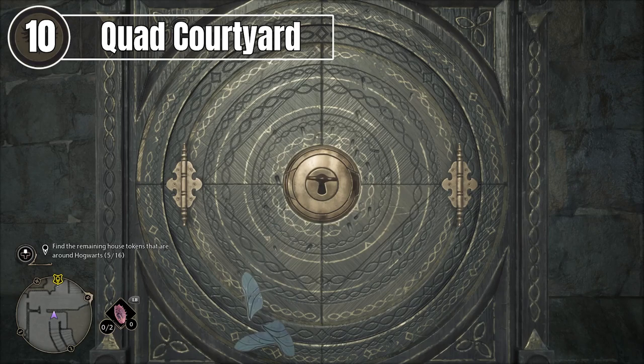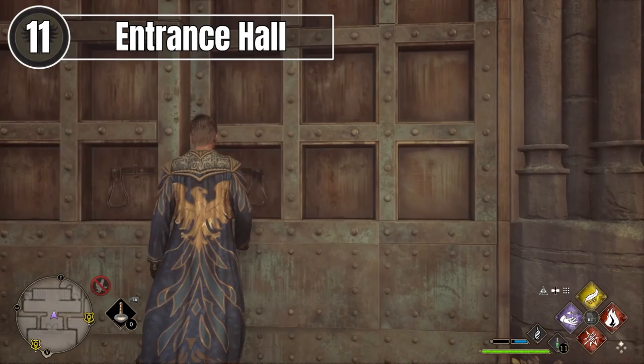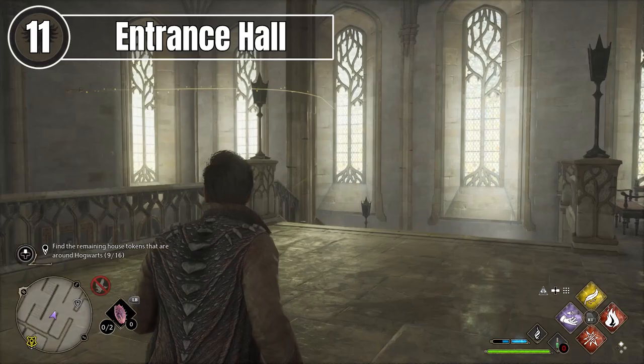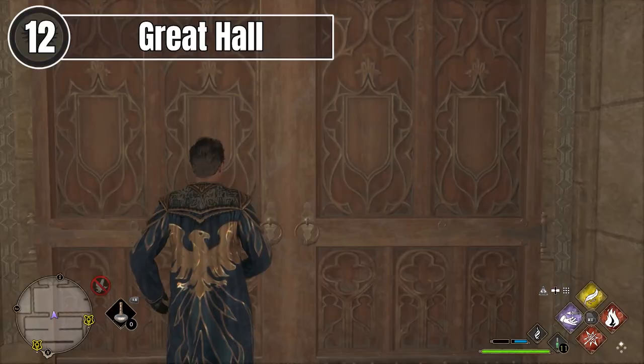If you've been following this correctly, this should give you your 10th house token. For the 11th, we're going back on ourselves a little bit, so go back the way we came in, head towards the courtyard in front of you, where you'll then come across the entrance hall. The next key is in here just up the stairs, so grab that, activate it — it will take you back down to the lock you got as you entered the hall. Go back up the stairs and through all of the doors in front of you, and this will take you into the Great Hall. The Dadalian Key here is located by the fireplace and will wrap around to the lock next to the staircase that you got when you entered.